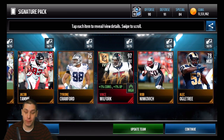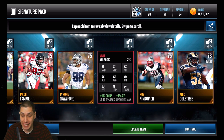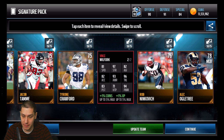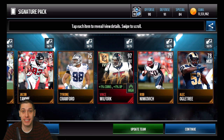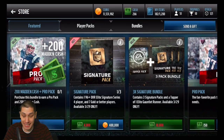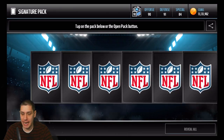Our signature card here is Vince Wilfork. We'll check out his attributes: 88 overall, 81 speed, 97 strength — he's a monstrous man in the middle. 96 tackling and 94 power move, so definitely a very, very nice card for a defensive tackle. He's certainly going to be an upgrade for my team.